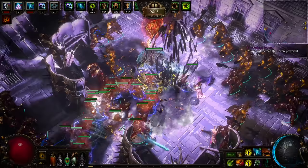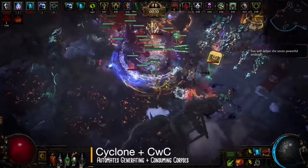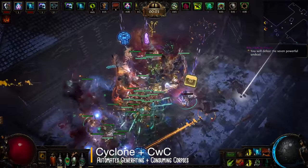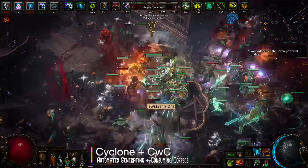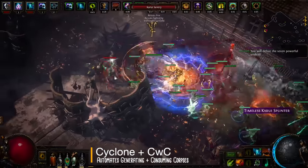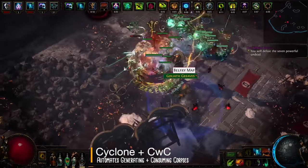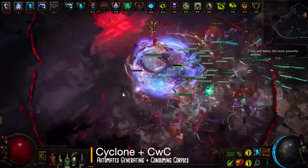To make things incredibly easy, the build completely automates the process of generating and consuming corpses through a Cast While Channeling setup. Cast While Channeling will trigger linked spells in a sequence as long as you're using a linked channel skill. The ideal skill for this purpose is Cyclone — it allows you to move while channeling, it hits enemies so it can trigger various on-hit effects, and it can be supported by Fortify, greatly boosting your defenses. So while cycloning around you'll trigger Desecrate, which generates 5 corpses, as well as Flesh Offering which will consume those, summoning ghosts and providing them a massive DPS buff.